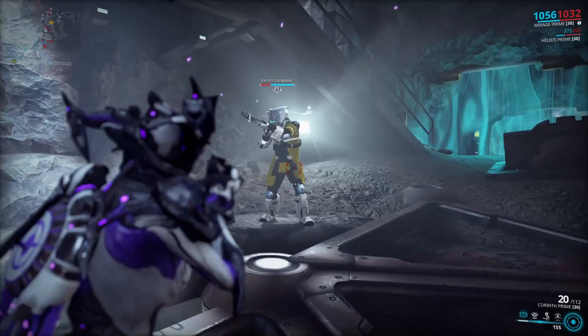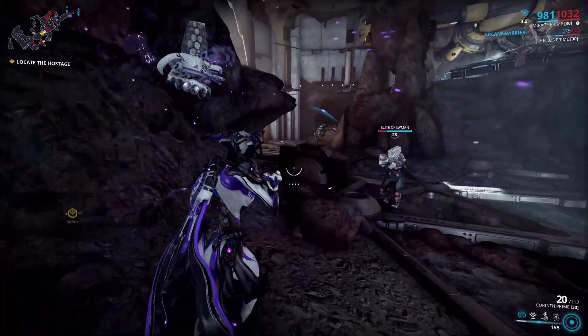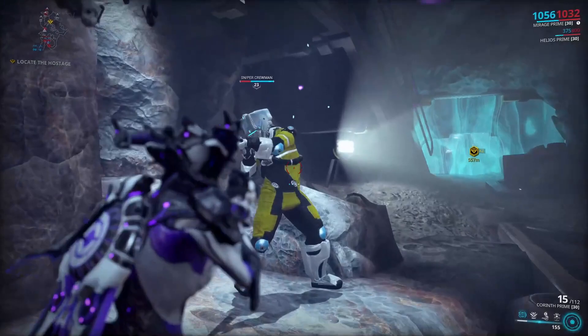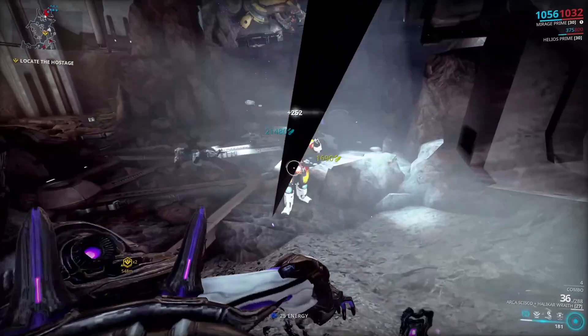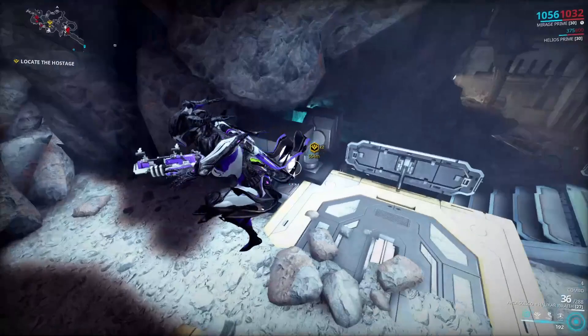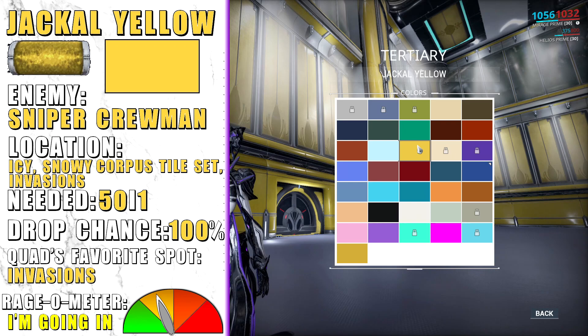Jackal Yellow is quite a painful pigment to get — it comes from Sniper Crewmen, the yellow-colored Corpus. They can be found at any snowy or icy Corpus tileset with the best places being Europa, Neptune, Pluto, and Lua. If you don't feel like doing an endless mission and also need Detonite Injectors, I suggest siding with Grineer in their invasions — Sniper Crewmen will start spawning right away there, so it is extremely easy to farm them.